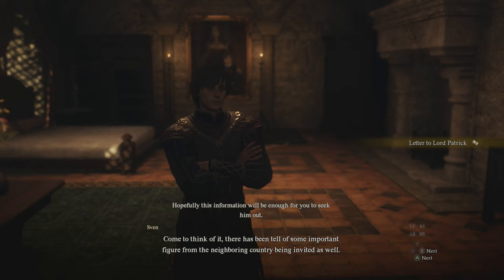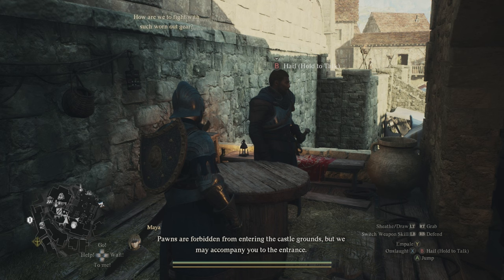He's going to eventually ask if we'll do a task for him and we are going to accept. Once you do so, he's then going to give you a letter to give to Lord Patrick at the masquerade. But before we can go to the masquerade, there are a couple of items that we're going to need.